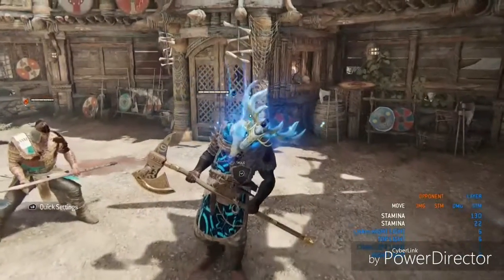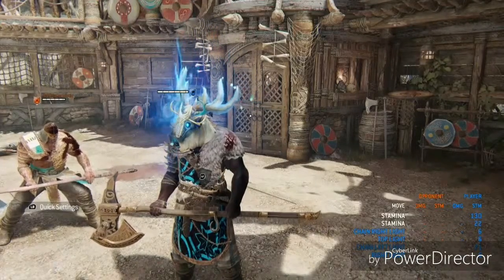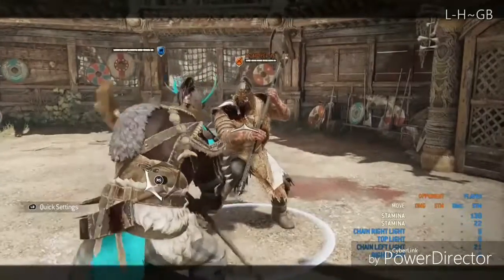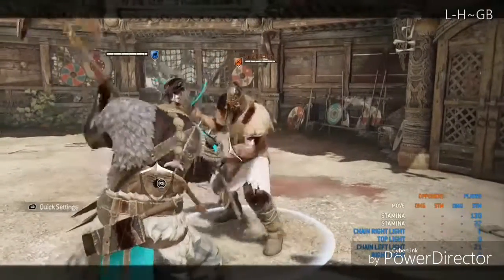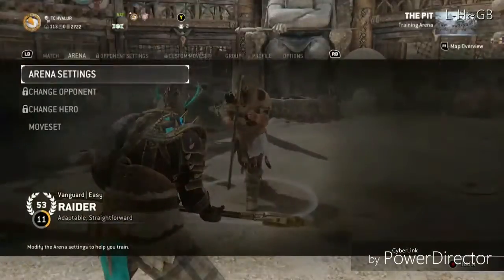Playing as Raider, you want to adapt to your opponent as quickly as you possibly can to figure out how they play so you can counter them. In a ganking situation, always play for revenge. Now we're into the mix-ups — I'm going to leave the mix-ups displayed in the top right corner, so just watch.